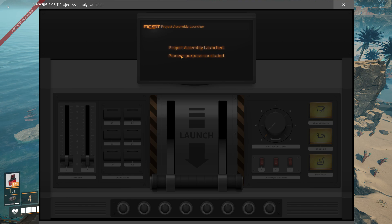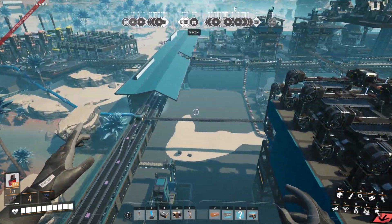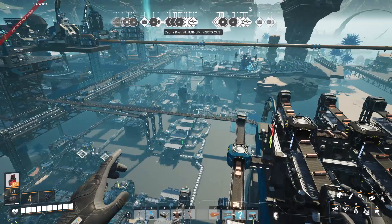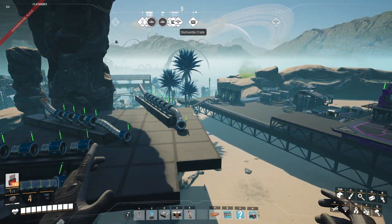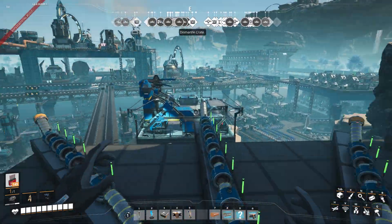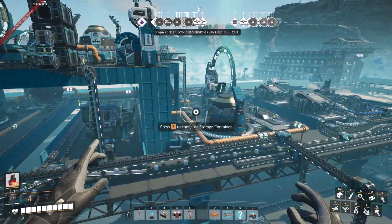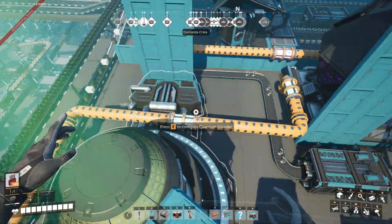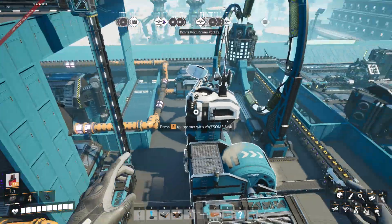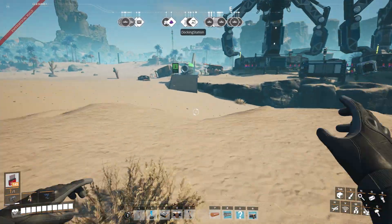We finished that. I'm going to try to do it on a vanilla build. Let's see where else we're running drones to. This is kind of a whack factory. The quantum encoding is pretty cool. I'm not sure what those other things do — they're weird.